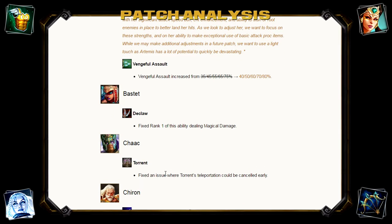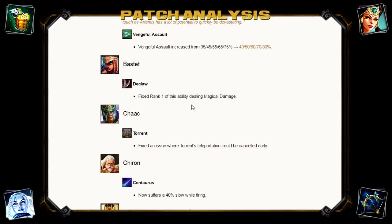Chaac — fixed an issue where his Torrent teleportation could be cancelled early. So he can no longer stop his teleport mid-animation. This is a nerf — if you try to juke out Chaac by running towards where his axe lands and then turning around, he can no longer cancel that mid-animation, so he's going to teleport to the wrong side and you'll probably get away. If you're playing Chaac, be careful — you can no longer cancel your teleport early.